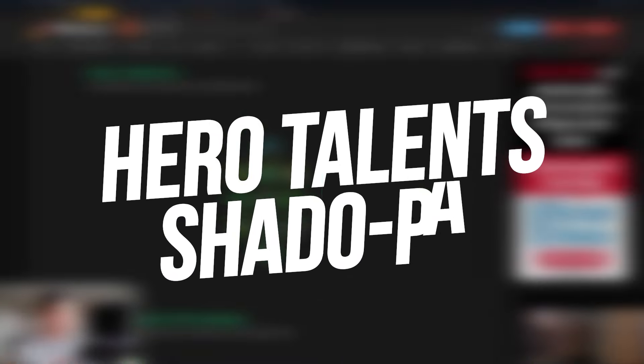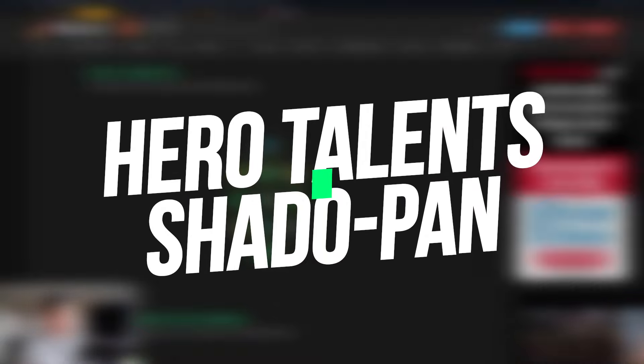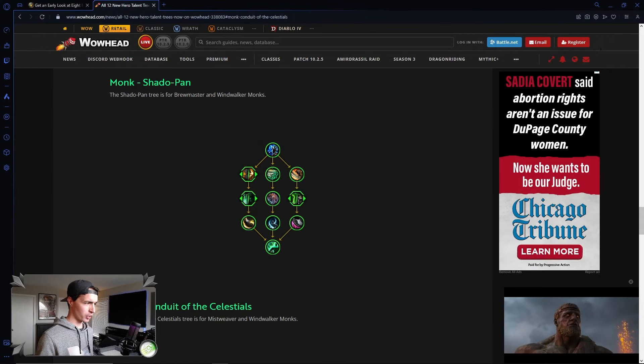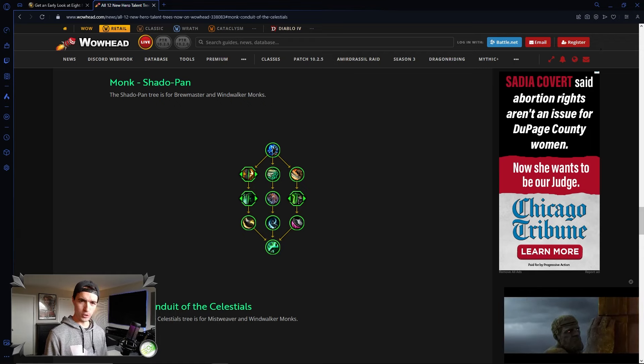Hey guys, what's going on? Shaw here, and today in this video, though it might be a little late, we are going to be taking a look at the Shadow Pan Hero Talent Tree that Blizzard released a couple days ago. At some point I'm going to get through all of them, but in this video specifically we're going to look at the Shadow Pan, mostly focused on the Brewmaster. I think overall my first impression of this tree is it's good, not great.